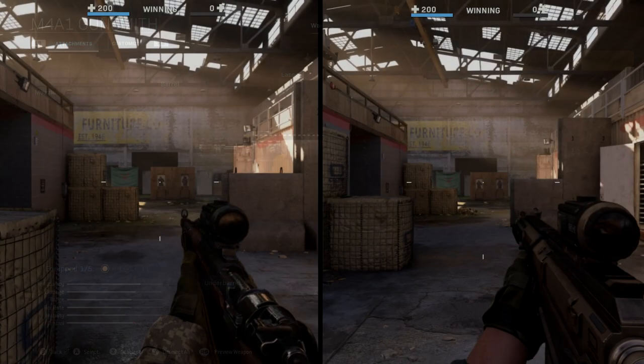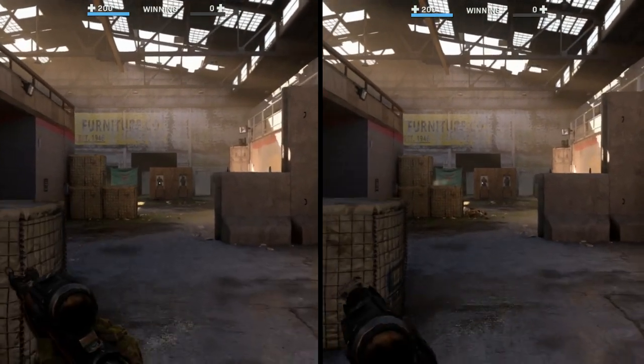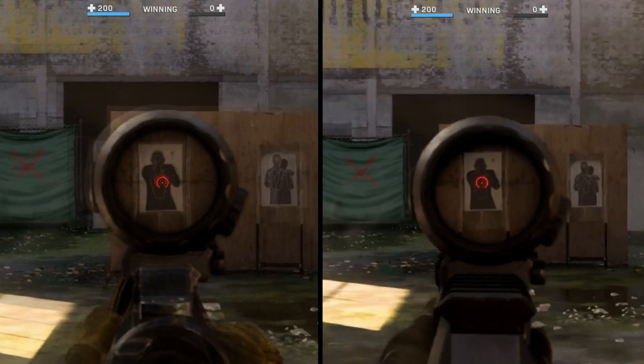Now let's quickly cover sprint-to-ADS time. At full speed it's not that noticeable a difference. In slow motion, the Kar98k is right on target — we'll call it there. The AX50 needs two additional frames to be on target, just like in the normal ADS test. So respectively, both guns take one more frame when sprinting: that's 266 milliseconds for the Kar98k and 300 milliseconds for the AX50.